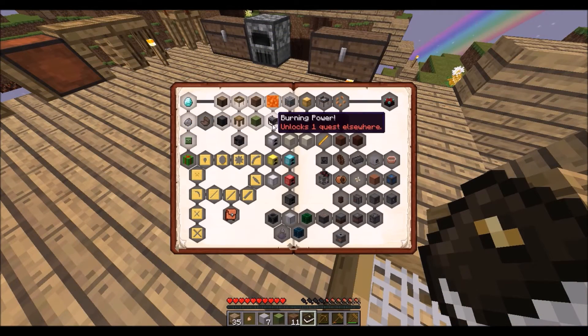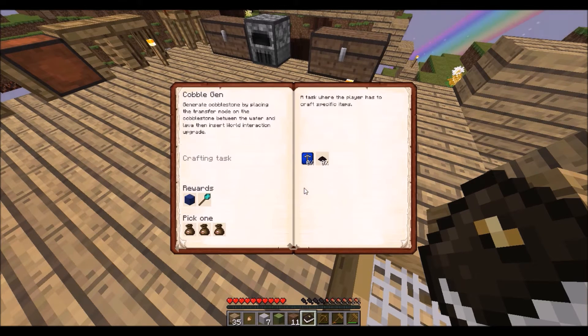Have we unlocked 'burning power'? Yeah, we're still working on that cobblestone thing. Oh right, yeah - this is where stuff gets fun with technology. I need to make a cobblestone generator, but this is kind of like an automatic cobblestone generator.